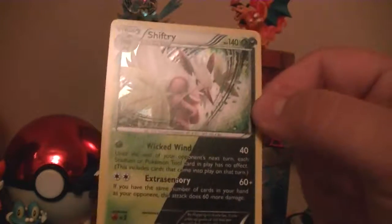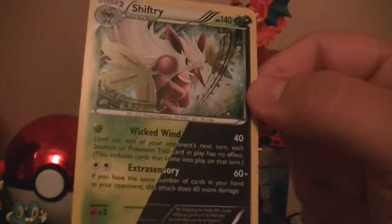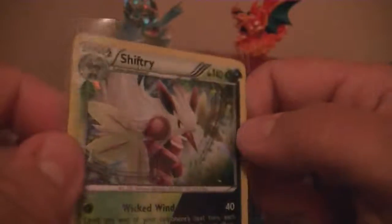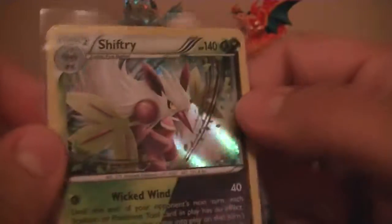Luckily I get to show you the new dual type now. As you can see, it has like half its primary type and half its secondary type, so that's pretty cool. Sometimes these cards will be shiny. I don't know if this one's shiny because its main color is a little bit darker red, but that's still really cool. I got a Shifter — yay! Those extrasensory moves have no STAB, but hey, the card is a card.